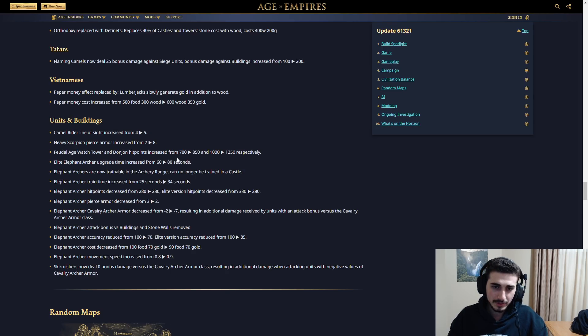Feudal Age watchtower and guard tower hit points increased from 700 to 850 and 1000 to 1250 respectively. Tower rush might be back in the meta — that's a big change, especially to counter fast castle.